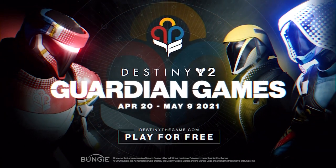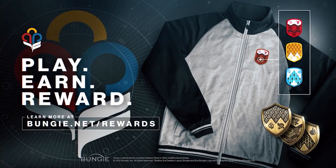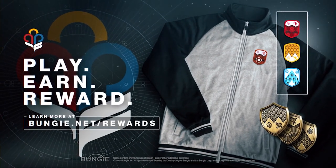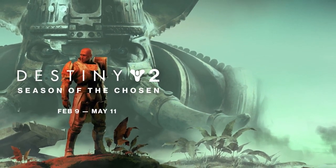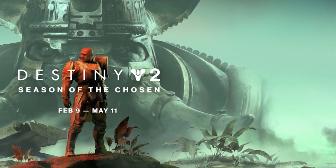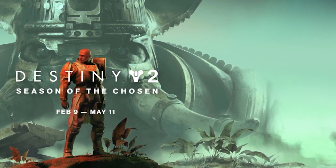For gold, your health shields and recovery are increased, and your kinetic weapons deal more damage. For silver, your melee abilities recharge faster, elemental damage is increased from guardian sources, and more heavy ammo is available. For bronze, your grenades deal more damage and recharge much faster, and elemental damage is increased from guardian sources.